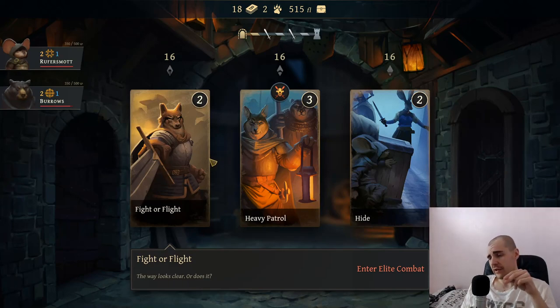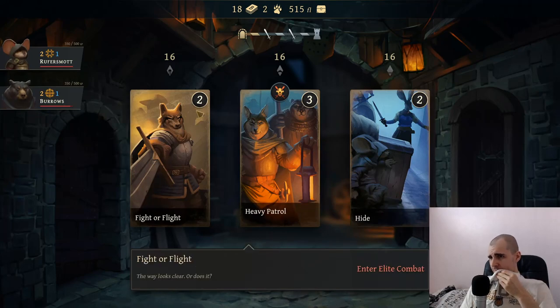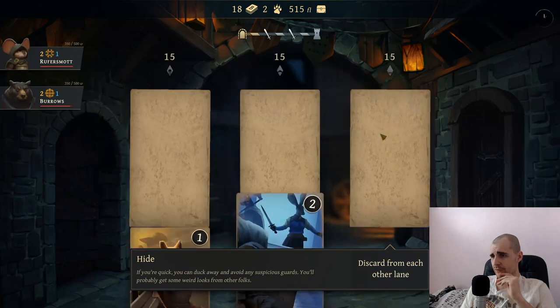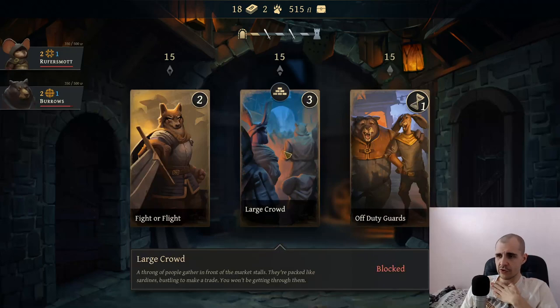Now this is the interesting choice - if you go into the elite combat... That's how I lost the tutorial, I went for the elite combat and we lost. I don't know if you can take on the heavy patrol though. We can just hide. So these guys are looking for me - this is gonna keep popping up for three turns. I think we are forced into this fight. If I could avoid it I would rather not. The thing is my guys are pretty weak right now.